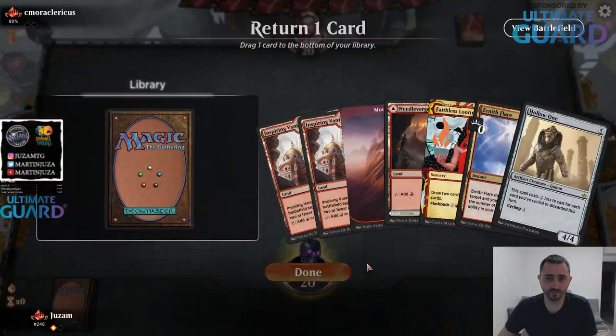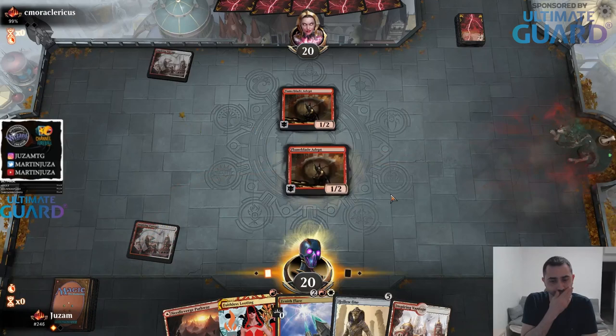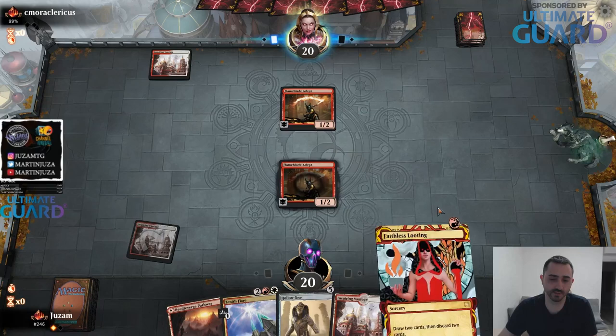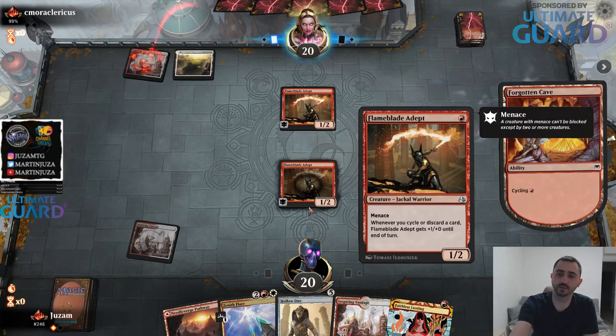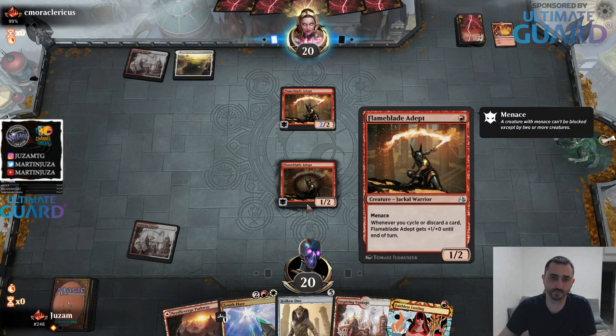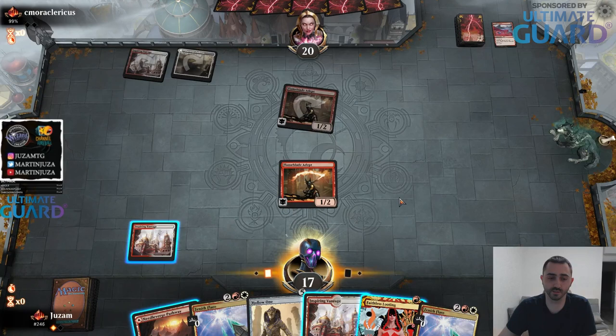Now I have a double Forgotten Cave - better, not great, but better. I can just do Hollow One on turn two. Actually the perfect one drop - probably even better than Fox in this situation because it attacks for three and doesn't get blocked. And we still need to find a cycler, but come on.